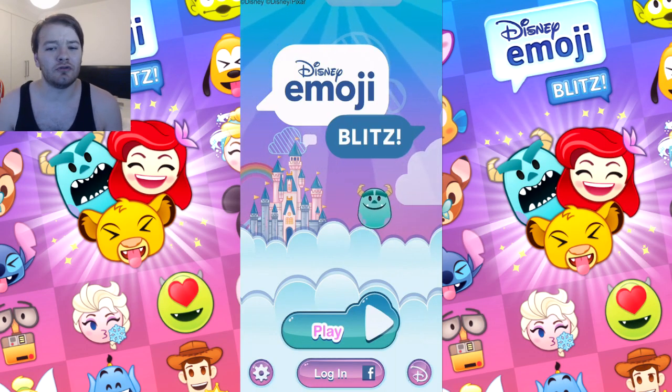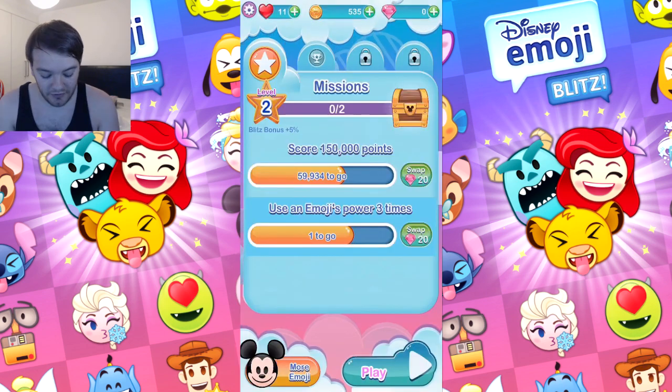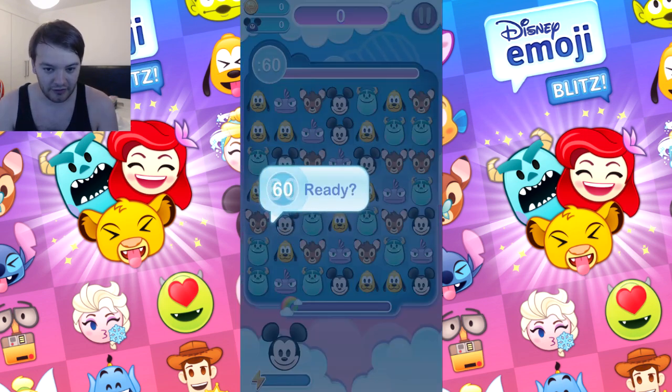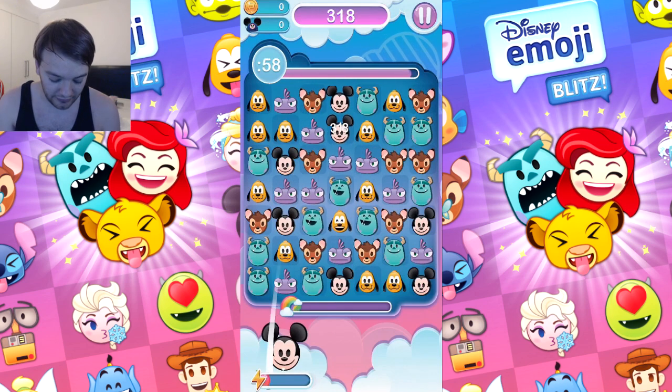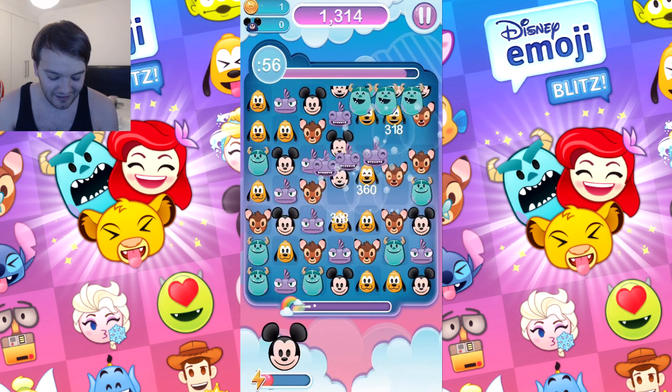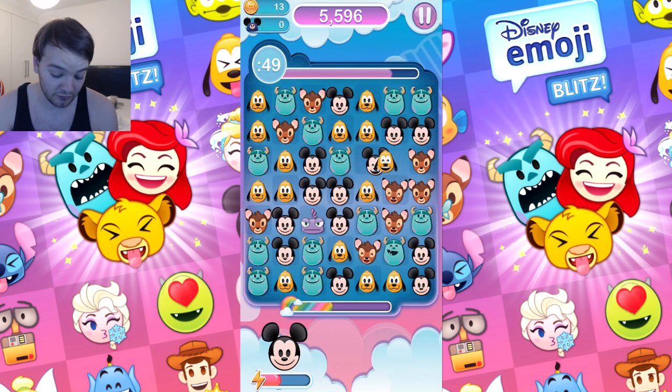Welcome to Disney Emoji Blitz, let's jump into it. I have two missions to do. I've been playing a little bit - I've got Mickey Mouse and a Sully emoji from Monsters Inc. What's cool about this is that once you've unlocked the emojis you can actually use them, which is pretty cool.